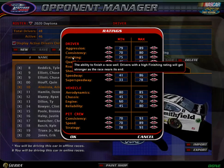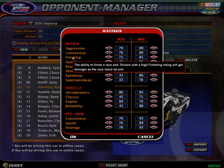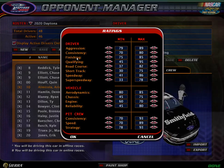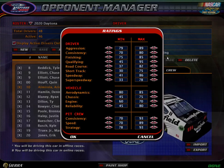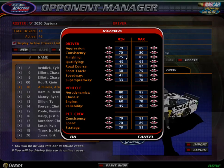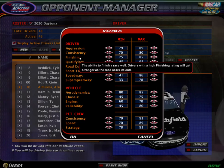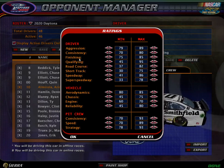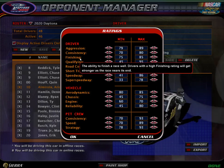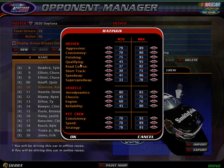Finishing is the ability to finish a race. Drivers with a high finishing rating will get stronger as the race nears its end. From what I have found out, I believe it is the last 10 laps that this kicks in. So the higher your finishing, the better you're going to perform at the end of a race. You can definitely see that in my Piston Cup series, because Lightning McQueen has a higher finishing. In fact, in my last video at Pocono, you can see him kind of take off a little bit when he won the race, and I believe that's probably why — his finishing helped him.